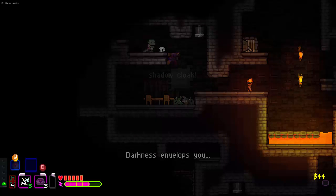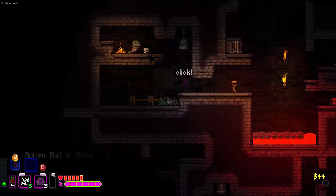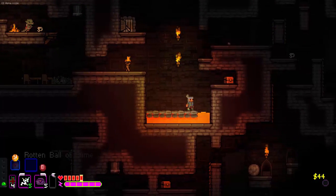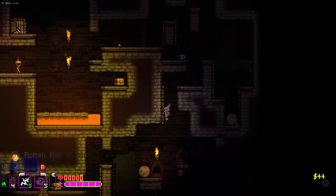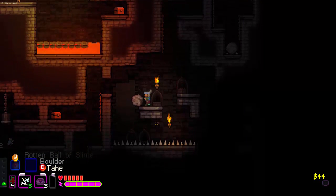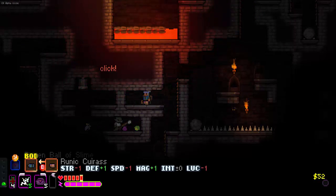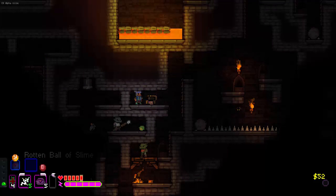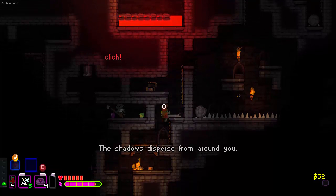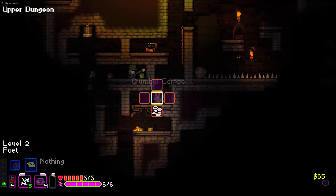Let's chain lightning this jabroni. First we'll shadow cloak, though. Oh, he's all alone? I don't think there's a point then. Oh God, I almost accidentally crushed myself like an idiot. Okay, we wasted the shadow cloak. But the good thing about that spell is that it has a lot of charges, especially when you level up your magic. So it never really feels wasteful whenever I do use one more than necessary. That's one of the things I love about shadow cloak. I think shadow cloak might be one of my favorite spells in this game.